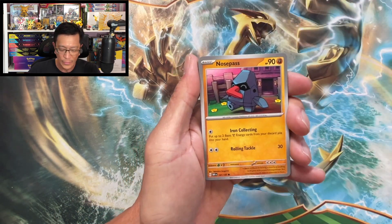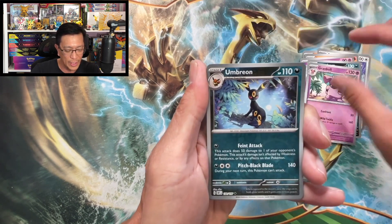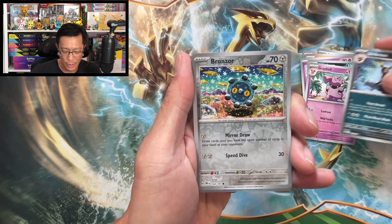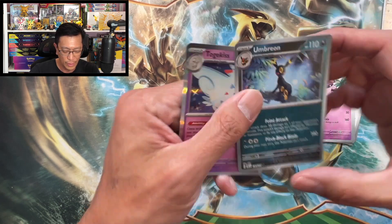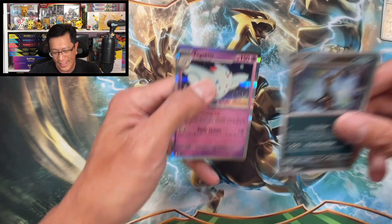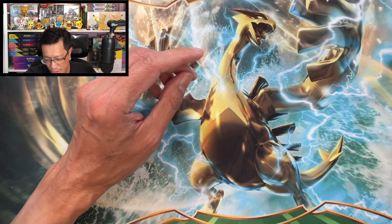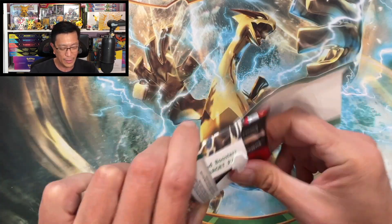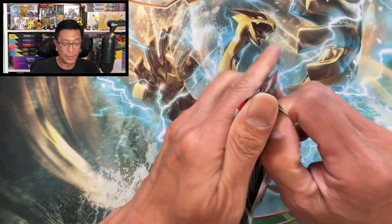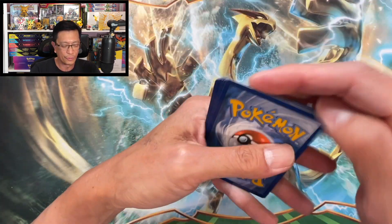There's the code. First single pack: water energy, Nosepass, Litwick, Audino, Charmander, Soulrock, Honedge, Granbull, Umbreon — love that artwork — bronze reverse holo, and a Togekiss. Whoa, wait — I didn't get another reverse holo. There were supposed to be two reverse holographics there and I only got one. Quality control issue — not good, not good.